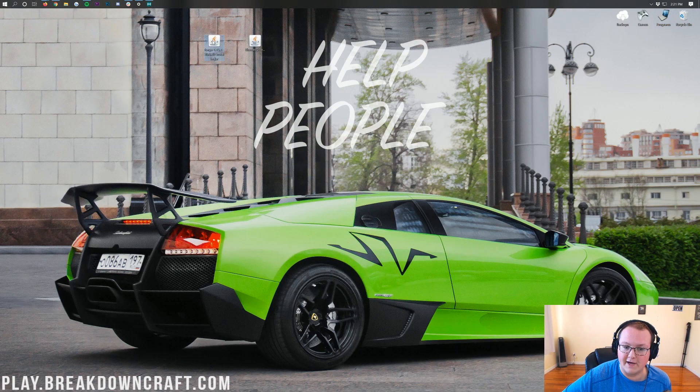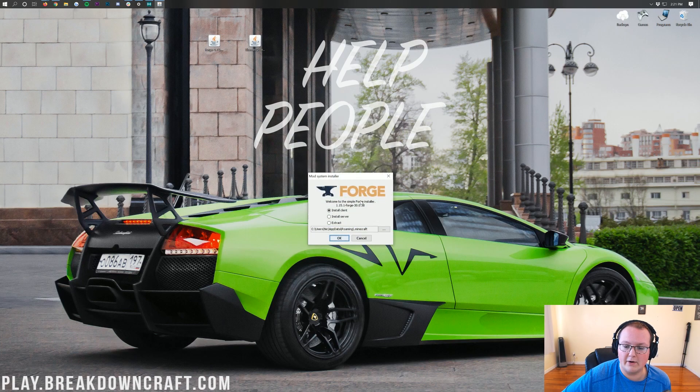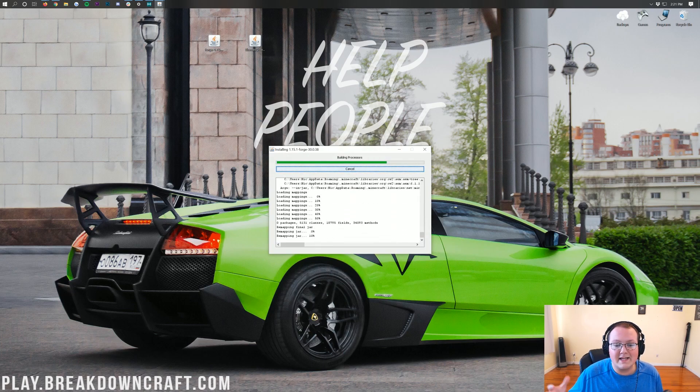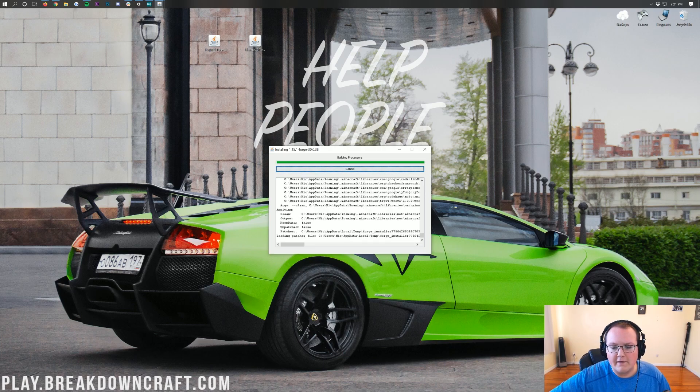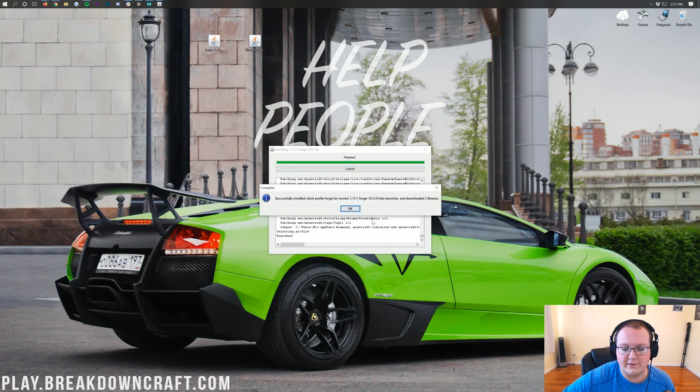Now go ahead and minimize your browser. Right-click on Forge, click Open With, click Java Platform SE Binary, and click OK. It will open up the Mod System Installer for Forge. Click Install Client and click OK. It will now download and do everything it needs to do to set up Forge for Minecraft 1.15.1 — remapping jars and all that. When it finishes, you'll see 'Successfully installed Client Profile Forge for version 1.15.1.' Click OK.